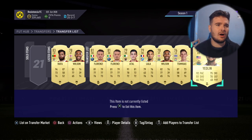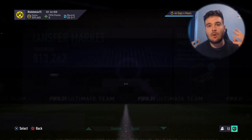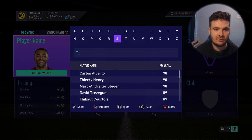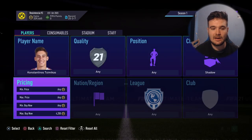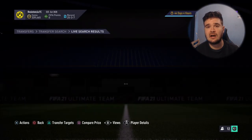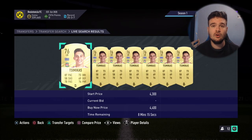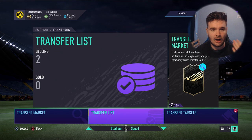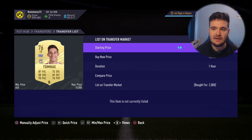Let's look at Tsimikkas, the backup left back Liverpool signed from Olympiacos for 8 million. I paid 2,000 coins for him with a Shadow chemistry style. How much can I sell him for? The cheapest buy now is 4.2k - there were actually three of them - so I'm going to look at the second lowest buy now at 4.3k. I'll list this card up for 4.1k and hopefully it sells.